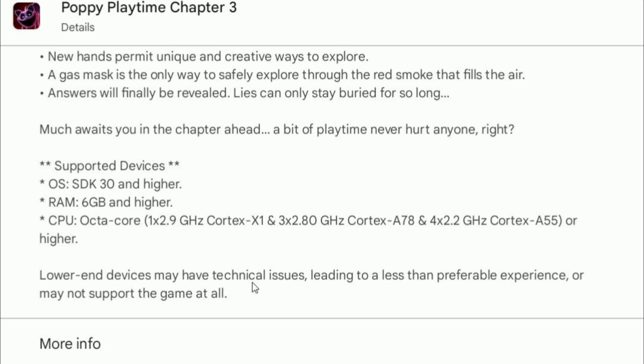To run Poppy Playtime Chapter 3 smoothly, your device needs to meet the following specifications. For the OS, you need SDK 30, which is Android 11 or higher. For RAM, you need at least 6GB of RAM.